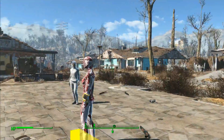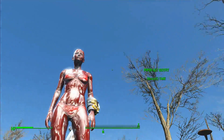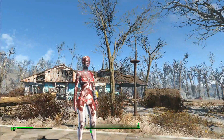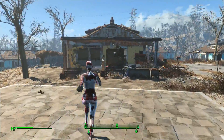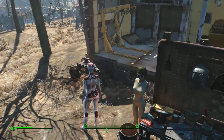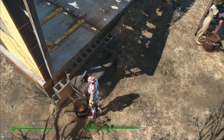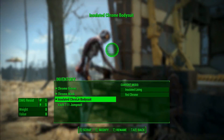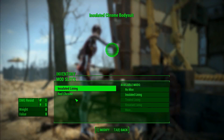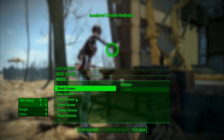The last mod is called the Chrome Bodysuit. It's very different and unusual — it starts out silver, like the Silver Surfer. To get it, go to the chem station and craft it under Utility — it will list chrome bodysuit, gloves, and mask. Once you have it, go to the armor workbench and you can change the color under each piece.